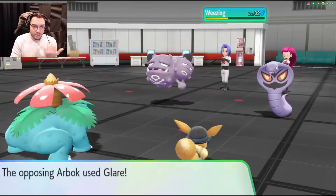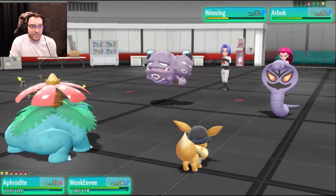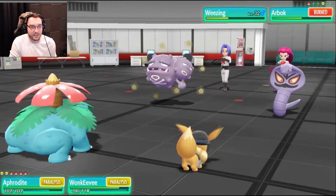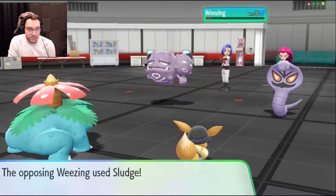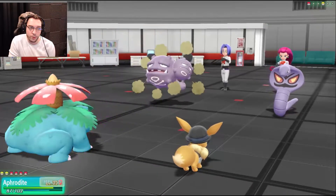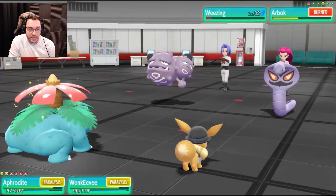Okay! I guess he just didn't get a choice on who to attack — that's interesting. Now you're paralyzed too. Batty Bat! Glorious! Reflect made your team stronger against physical attacks. Sweet! Don't poison him — he's a poison type. I don't think he can be poisoned, or if he can, it's really, really low likelihood.